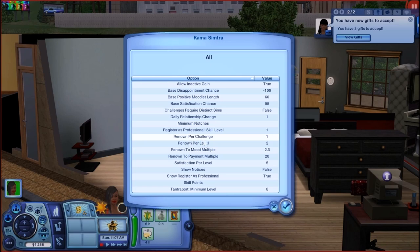Renown per challenge: for all those challenges I showed you in minimum notches, every one you complete adds to your renown count. Underneath it is renown per level — you start off with 2. Every skill level you add 2 more. So if you leave renown per level as 2, you will have 20 renown points by the time you reach level 10. If you leave renown per challenge as 1, then every challenge you accomplish adds 1 more point to your renown.